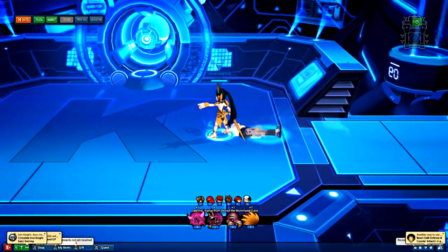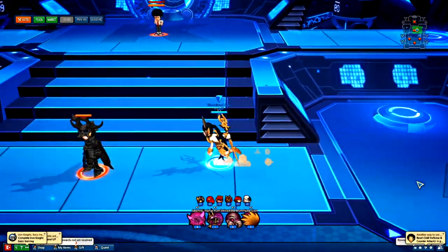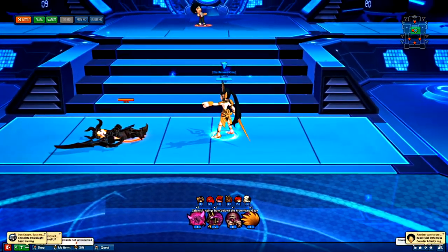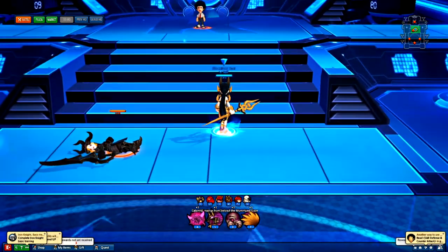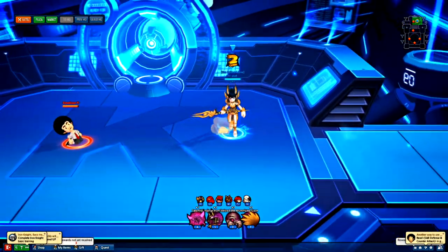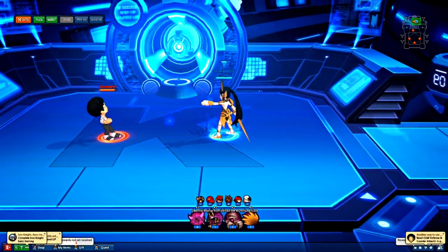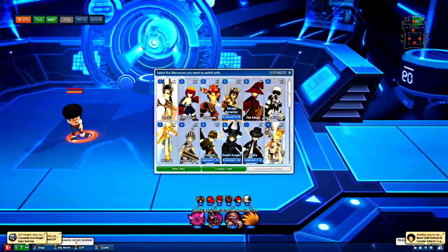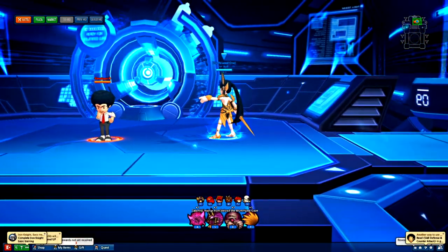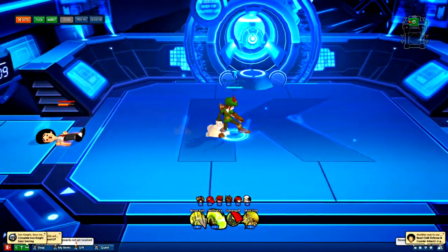Ground combos are really useful to use on DK. Unfortunately, NPC mercenaries take longer to get off the ground than DK, who gets up faster like a normal character. If you want to come into HQ and combo-test, I'd recommend using it on DK — though he probably has a smaller hitbox, so it won't go exactly the same way as in a real match, but it'll still be pretty close.